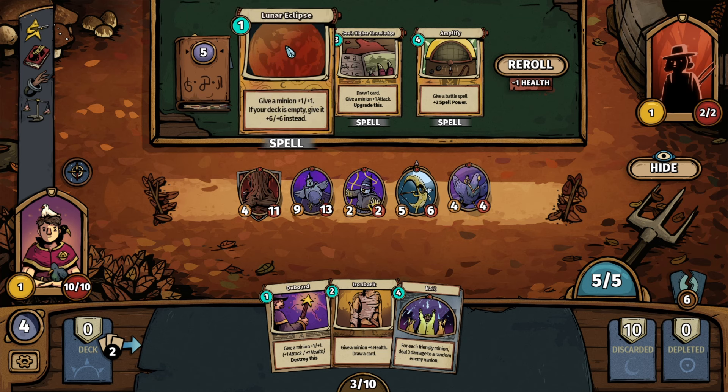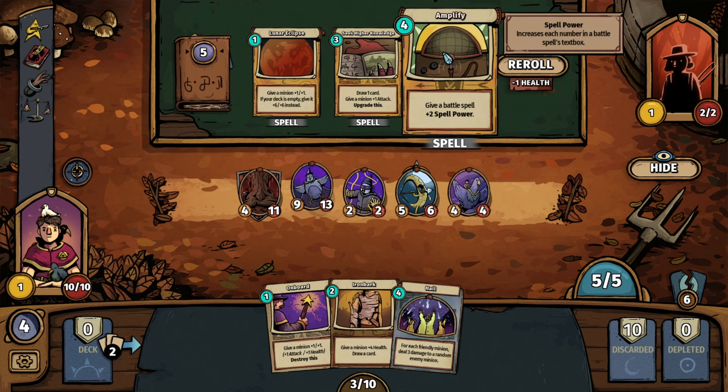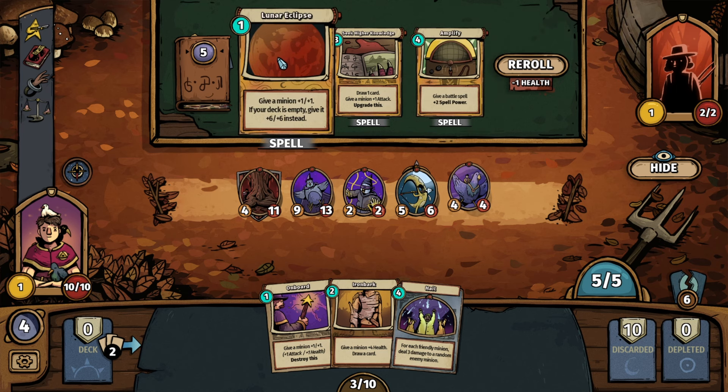We have Lunar Eclipse — give a minion plus one, plus one, but if your deck is empty give it plus six, plus six instead. Wow. Draw one card, give a minion plus one attack, and upgrade this — meaning next time you get it, it'll be plus two attack and draw two cards. We have Amplify — give a battle spell plus two spell power. This is cheap and it's a buff with the possibility of being very, very strong.